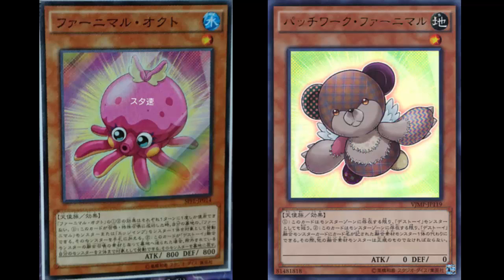Go ahead and grab Fluffal Wings and Bear back to the graveyard, you've got Toy Vendor on the field, use the effect again — it's just so great. You already go plus on the first effect, but just the fact that you can recycle the two monsters that are banished because of Wings, and all you need is a Toy Vendor in the graveyard which is pretty simple. Banish, draw, banish, draw, pop, search — so it's great. This is a really good card, thumbs up.